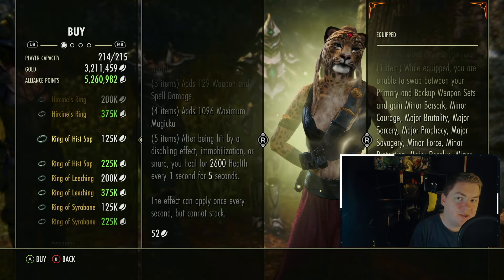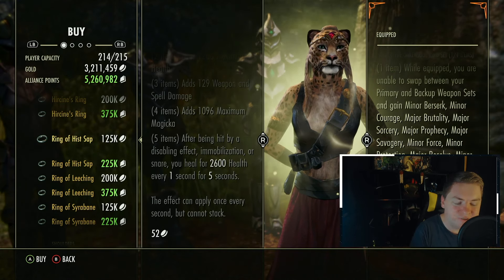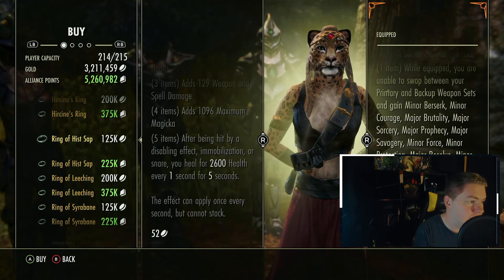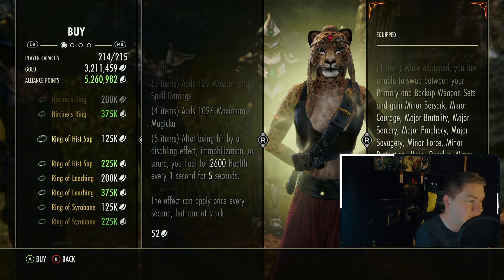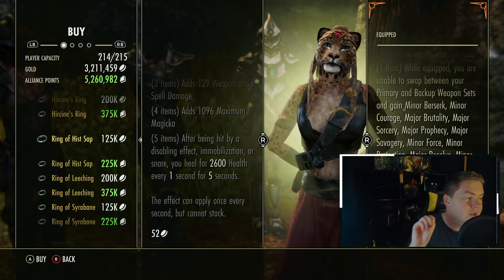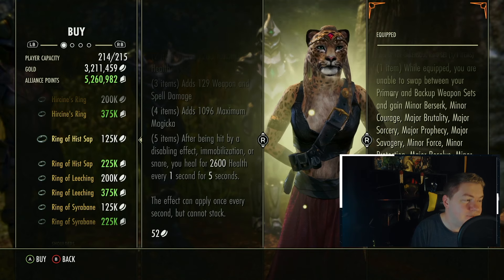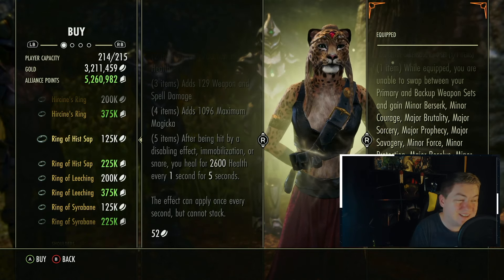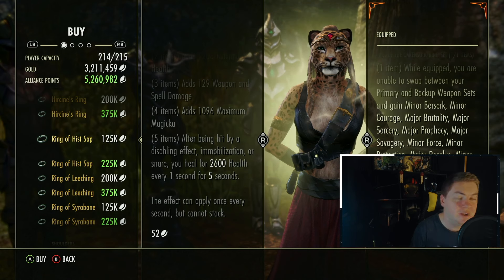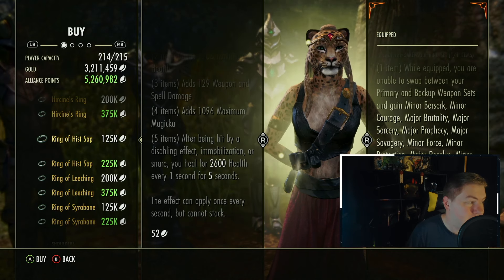Next up is the Overland set from Shadowfen. Shadowfen is an Overland zone that has the ability to farm world events, meaning you can get jewelry decently easy. So 125,000 gold is a lot for a gold ring in this economy. Let's talk about what the Hissap set does well. After Mara's Bomb was nerfed, a lot of people were thinking that the Hissap set was going to be its spiritual successor. After being hit by a disabling effect, immobilization, or snare, you heal for 2,600 health every 1 second for 5 seconds. This gives you about 1,200 to 1,300 health per second on average when you're in Cyrodiil, based on how often you're getting hit by disabling effects, immobilizing effects, snares, etc. — pretty commonly. Does that mean that this set is viable? A lot of people say yes, and a lot of people say no, so it's very difficult to suggest.